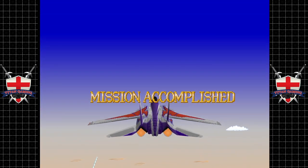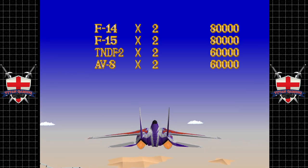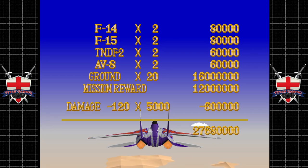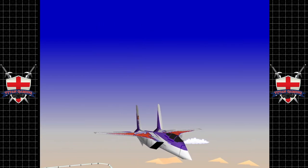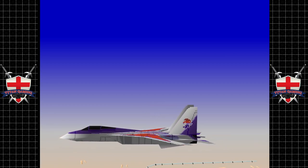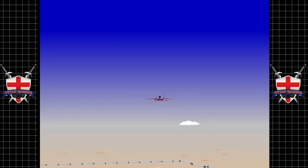Let's get this thing back to the hangar and get it patched up — definitely took a rough couple of knocks there. 16 million for destroying all those ground targets, very nice. I don't know how much the Eagle cost us, but probably more than 16 million.